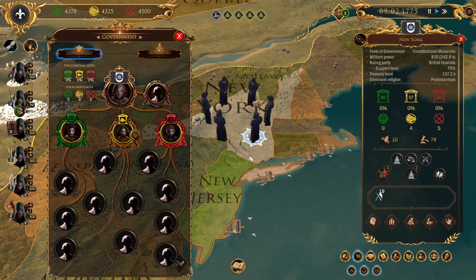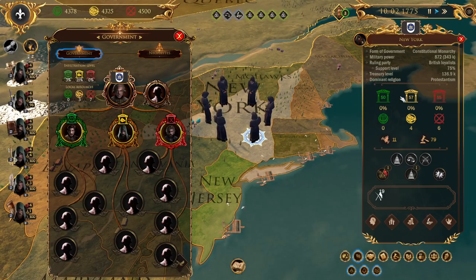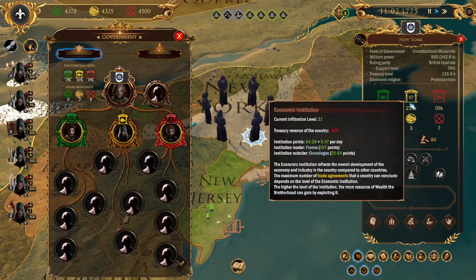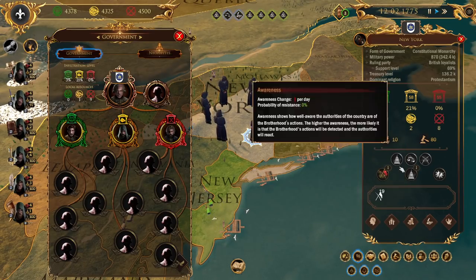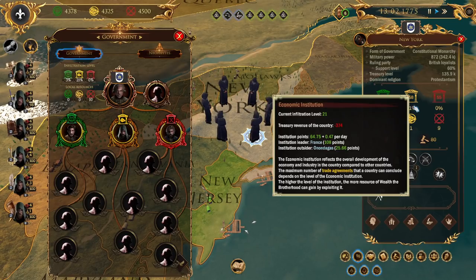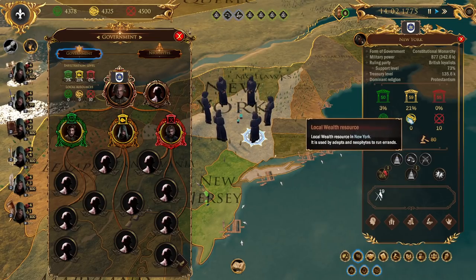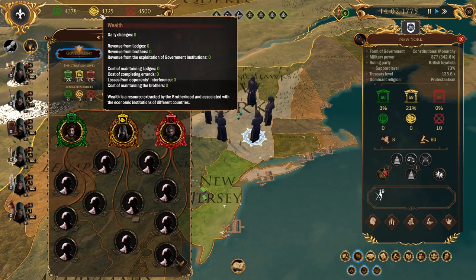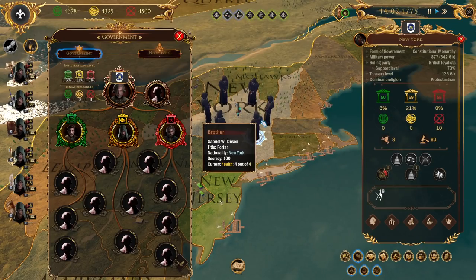There we go - 80%. Let's go. As this happens, he puts his robes on because he loves it. And over here we'll notice - there's our infiltration. We now have a 21% infiltration rate in New York. And we have one resource of wealth for New York, which is a regional resource that we'll eventually get up to a global resource. We can transfer it later on.